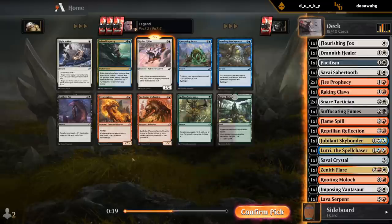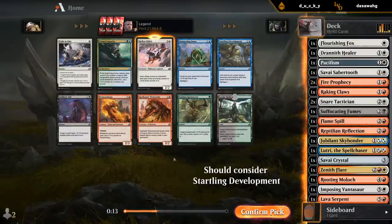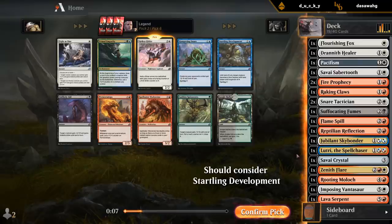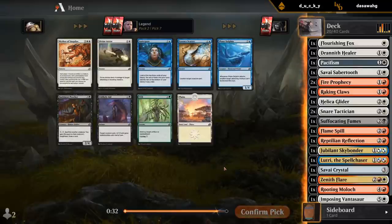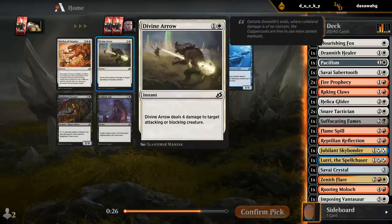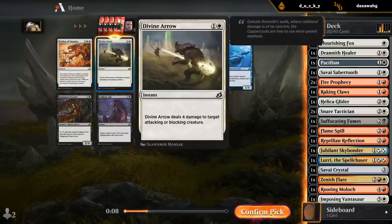Pyroceratops could be okay in this deck. Glider is just another two-mana flier, which is okay. I think I'd rather have the cheaper creature. Mythos of Snapdecks — not too into it. It's probably leaning Divine Arrow still. We're not going to be able to cast this for the Mardu colors; this is an awkward removal spell. Divine Arrow is probably better.